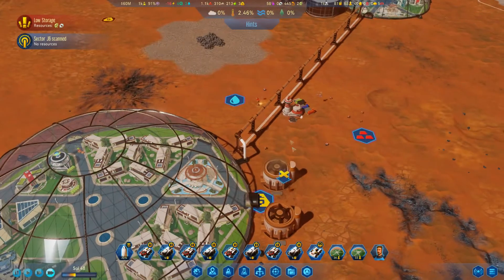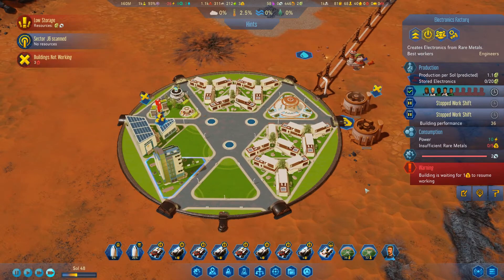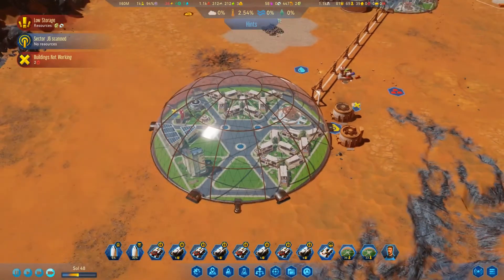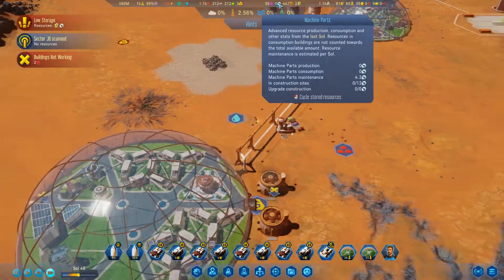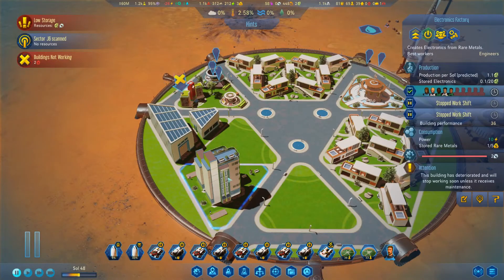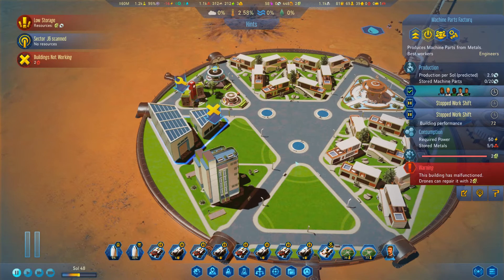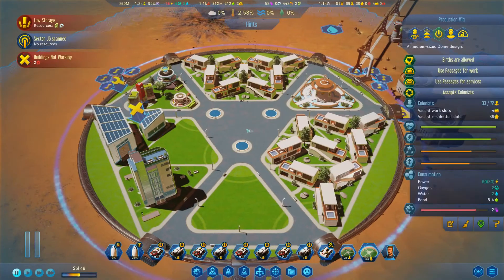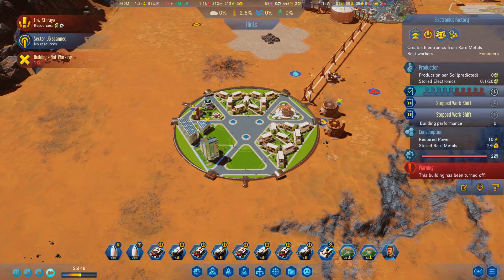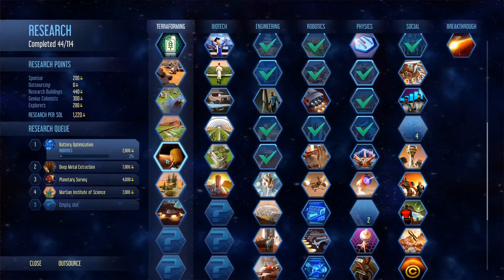We have rare metals now - let's turn this on. What's the maintenance on this? Machine parts. Oh shit, we're out of machine parts. Turn that back off. Let's turn this on instead and put an extra shift on. Hey, we have bigger batteries now finally!